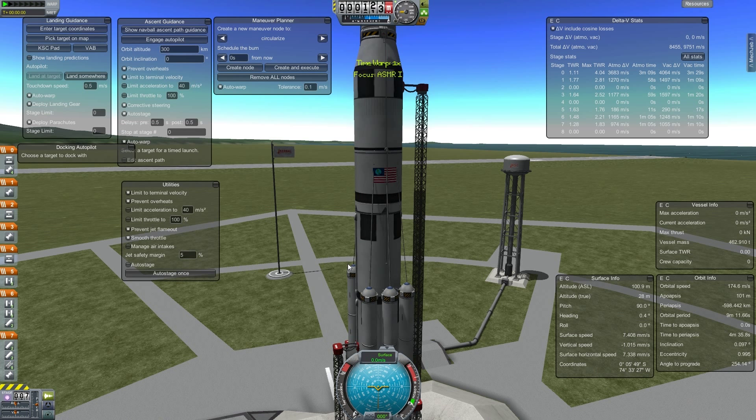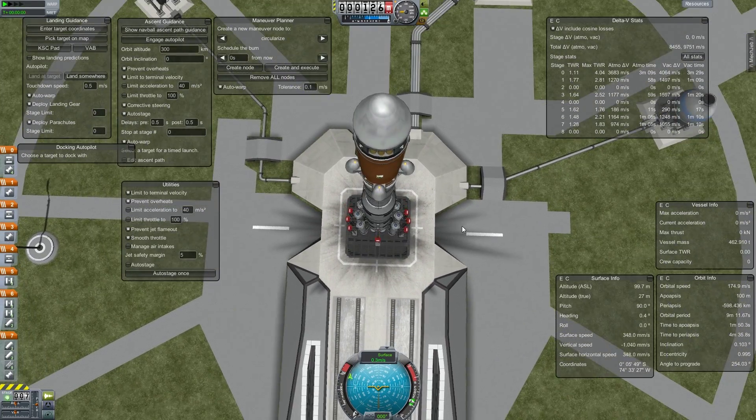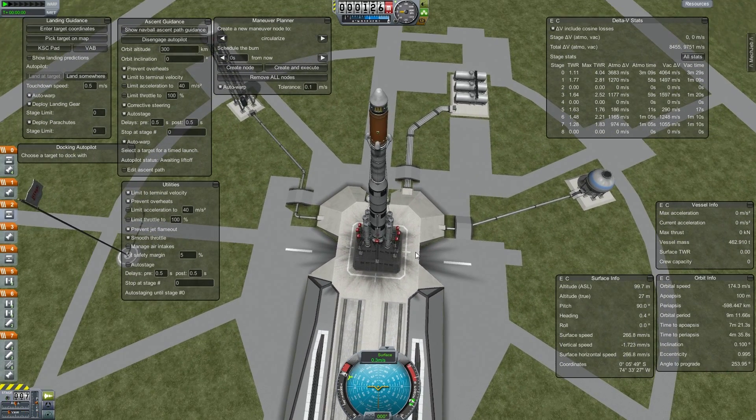Nothing better than 100% knockoff grape juice. All right, let's go ahead and set the orbit to 300 kilometers. Activate RCS, and 3, 2, 1.